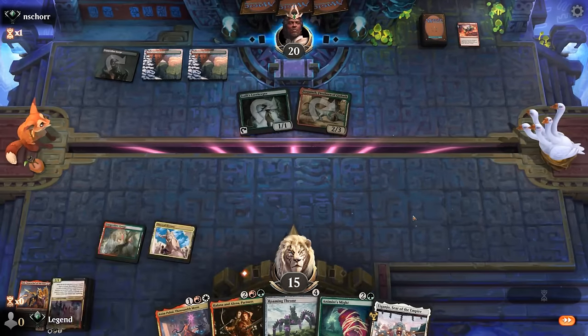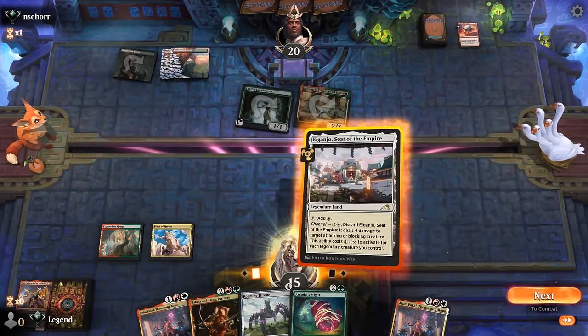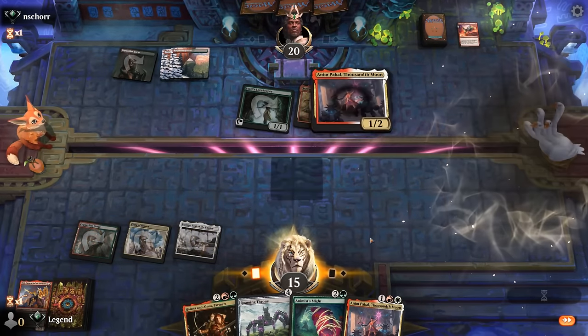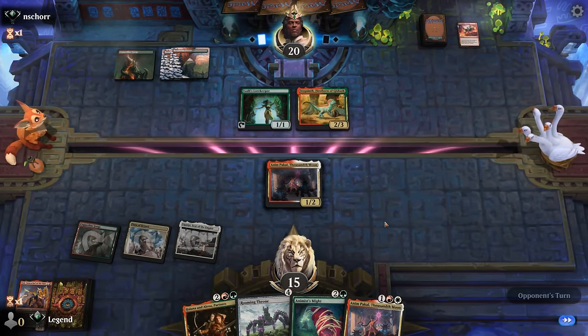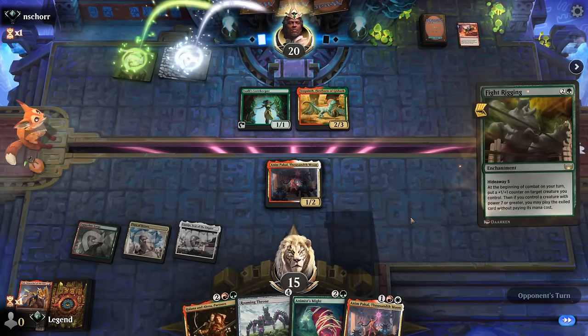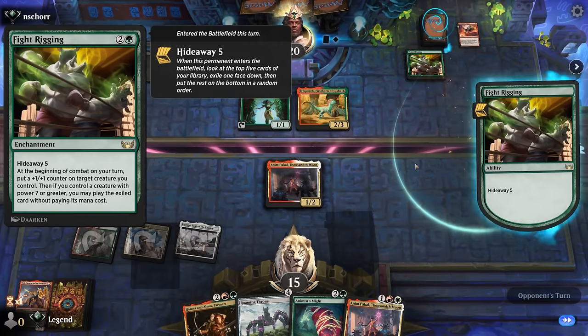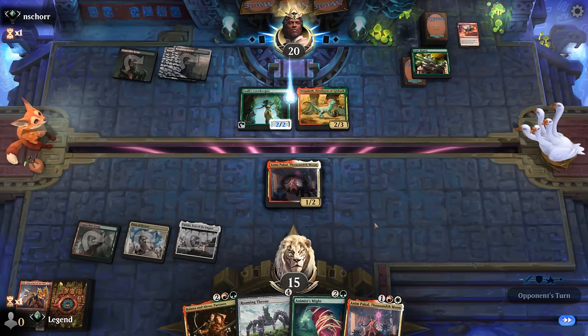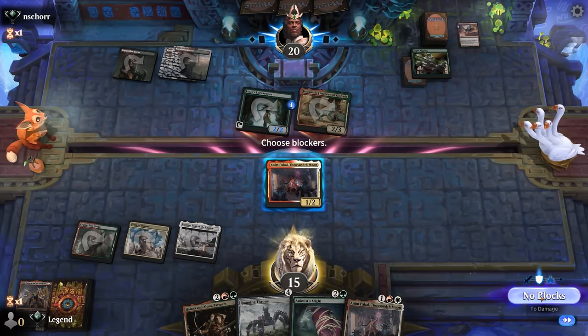With a backup Anim we wouldn't mind too much. Really hoping for a fourth land for either Throne or Partners. It's gonna be a Fight Rigging so they're definitely counting on Hammer Skull. Opponent is attacking, which is pretty aggressive.